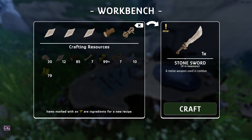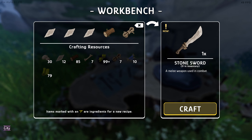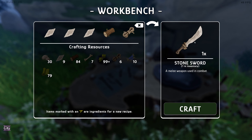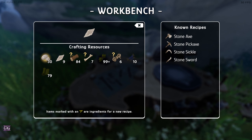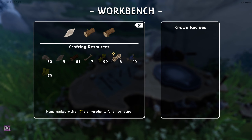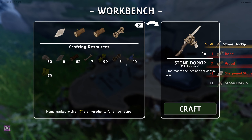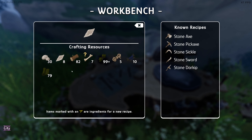The next recipe is sharpened stone plus wood - that's a stone sword. I don't really want to make it because the stone sword does less damage than the axe. You can just use your axe on those mushroom guys. Sharpened stone plus wood and rope gives a stone door keep - that's what you use to clear out trunks of trees you've felled so they don't grow back.